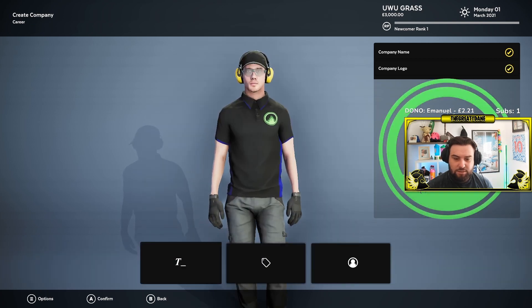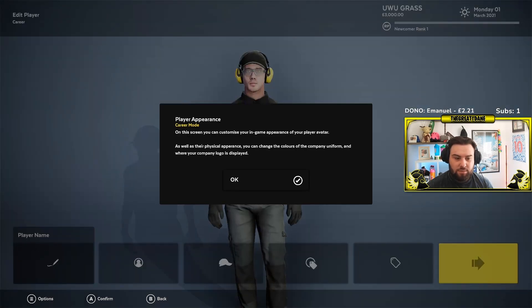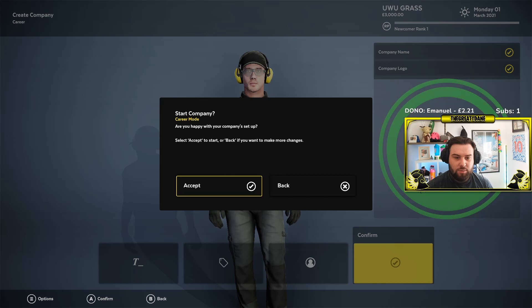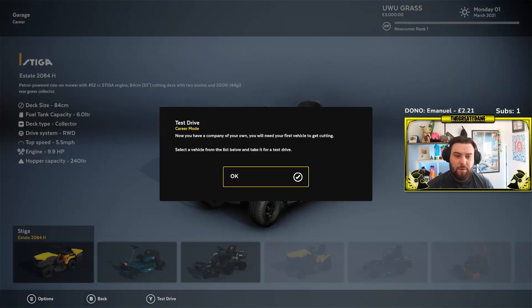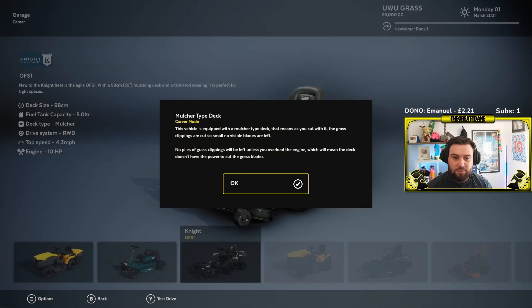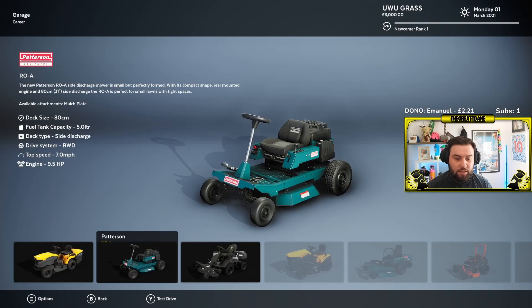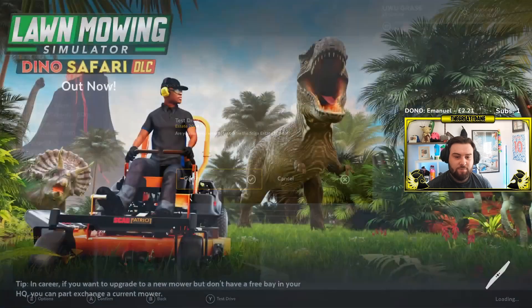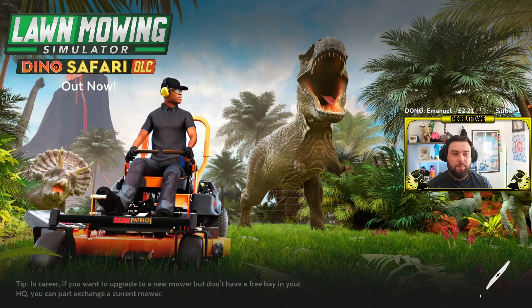We're gonna go for that company logo. I really don't actually care — you look good, we are ready to go. Right, now you have your company of your own. I probably should have read that — I just was like yeah, whatever, let's give them a test drive. And then we will figure out what we want to do, because I really should have read what that was saying, but I just saw 'test ride' and got excited.